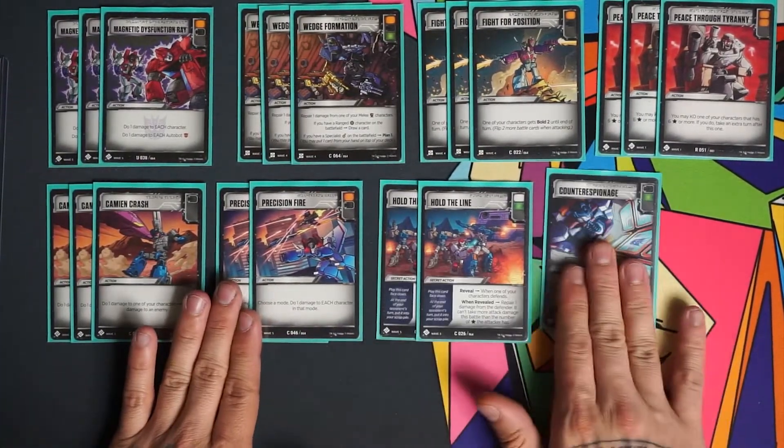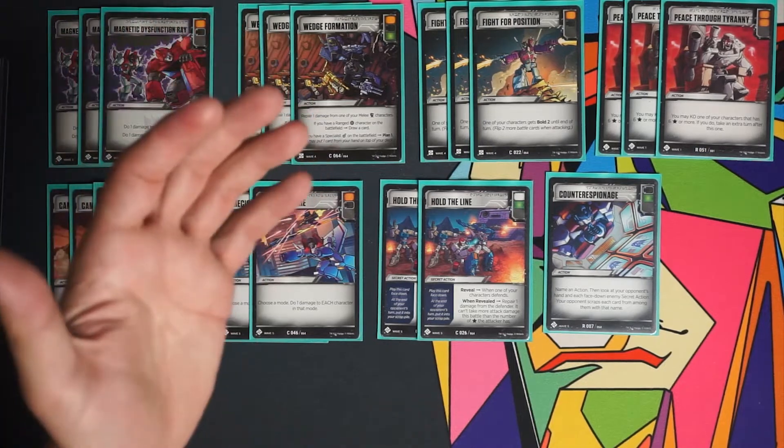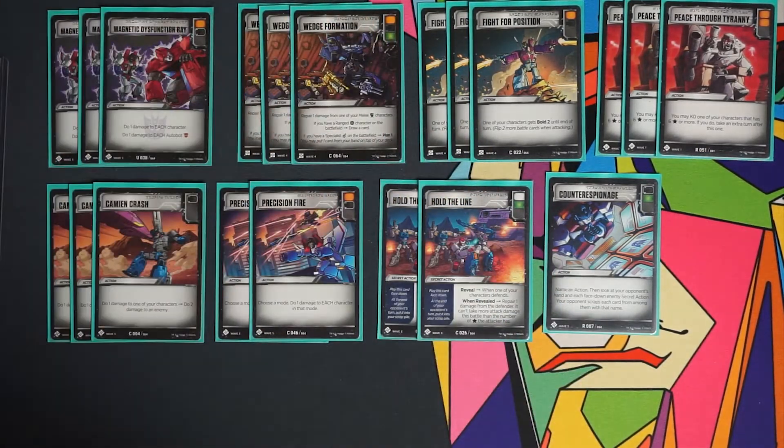One of the next cards is Counter Espionage — a black and green battle icon. Black helps us for all those previously discussed triggers, and green means we pick it up after combats. It says name an action, then look at your opponent's hand and scrap each face-down secret action among them. So if you name Hold the Line and they have one in hand and one face down in play, you scrap both. You can also just name any action, so if you're worried about Peace Through Tyranny in their hand, you can try to get it out.